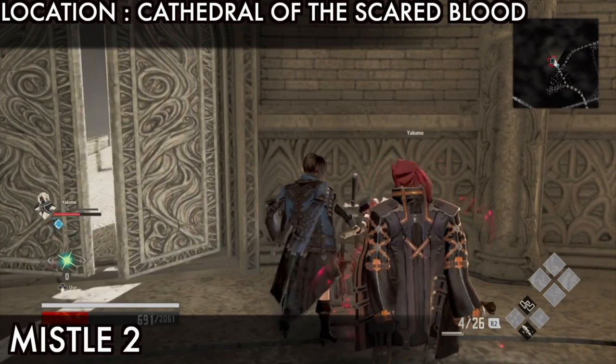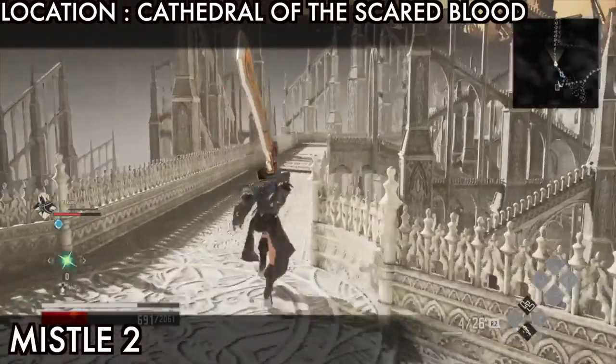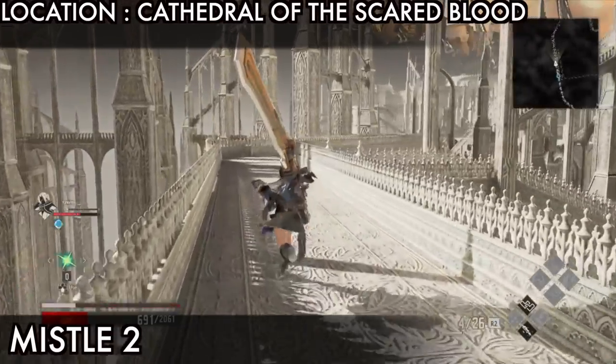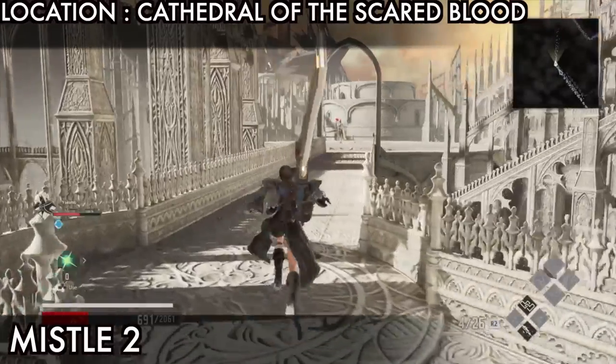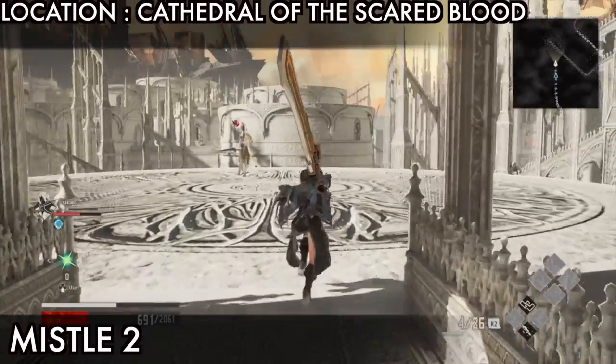Now go on the right side. Here we need to kill a monster - inside the monster is missile 2. After killing this monster you will unlock the map for this area, so just kill this monster.